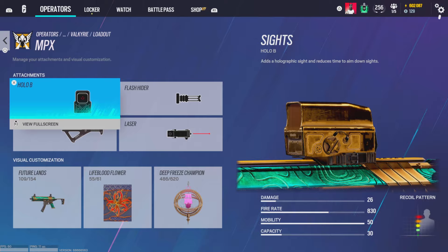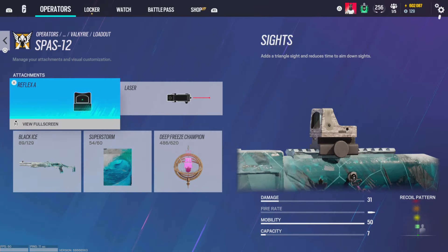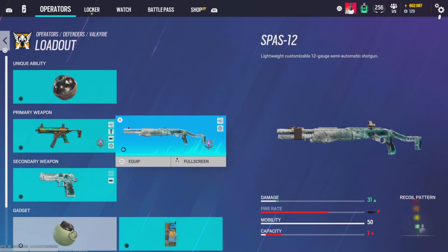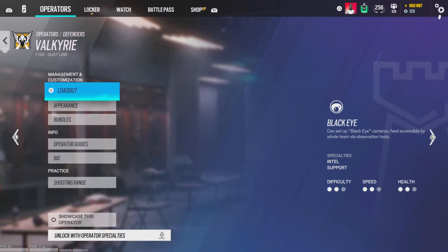Anyway, hollow B, flash hider, and angle grip with laser on the MPX. Reflex A with laser — I do like running a sight on this one because the scopes on this thing are insane. Muzzle break on the pistol of course. C4 — if you're running impacts on Valkyrie you're an absolute troll.